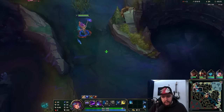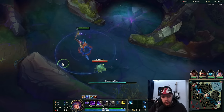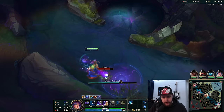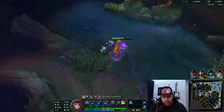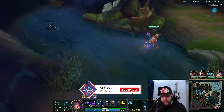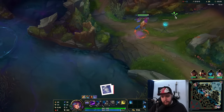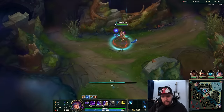It seems like the enemy jungler has the potential to be here. He currently has priority on top because of the wave. I did a quick top peek, unfortunately it didn't happen. I need to be very careful — I cannot fight this guy because mid lane priority difference is big, and top lane priority difference as well, so I'm going to get three-v-one'd if I'm not careful.